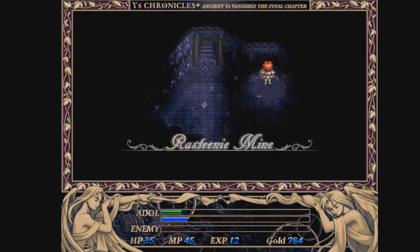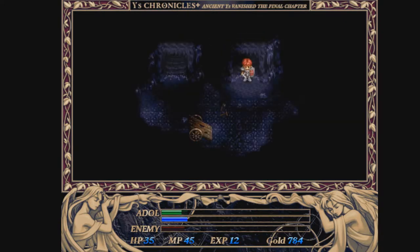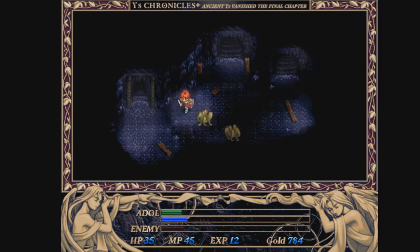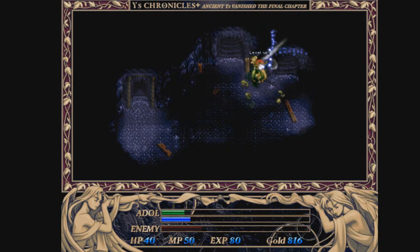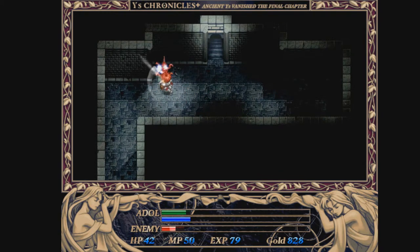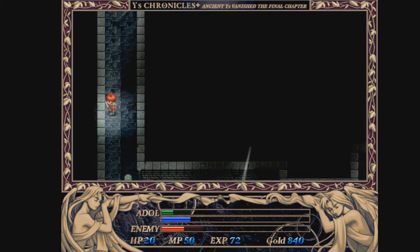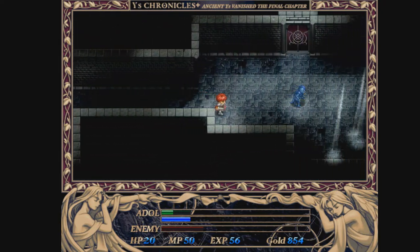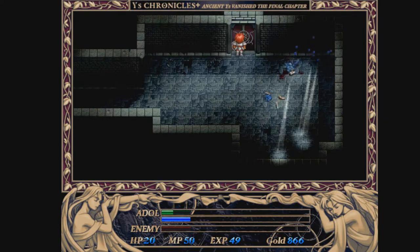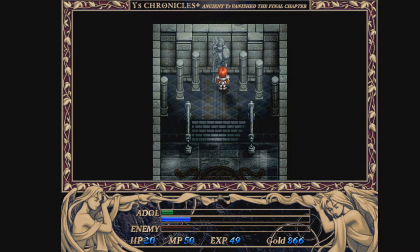Right down here, we're going to head into the Rastient Mines - this is our first time in. Head into these mines right here. There's a jump in the footage - I ended up dying in this room and I was just like, I am not showing that. So head in this way, and you get the second book.